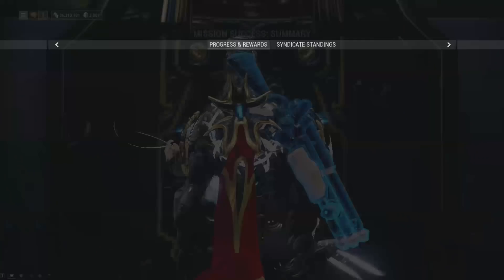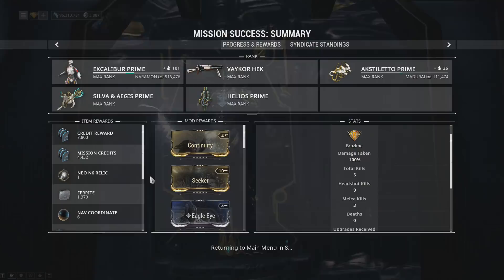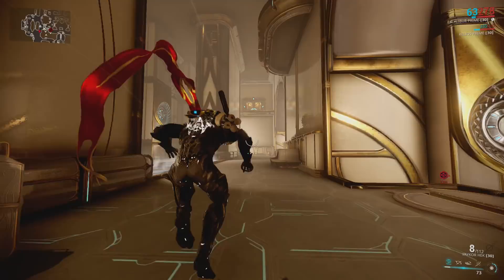This run's haul is Continuity and Seeker - obviously you can't win every time, but Continuity is a pretty big win. Another relic too - really good stuff.